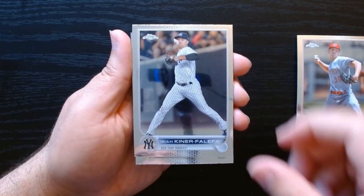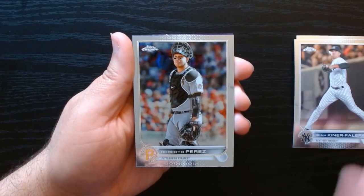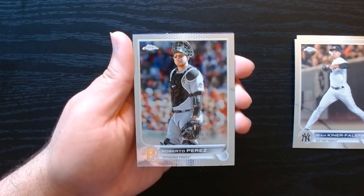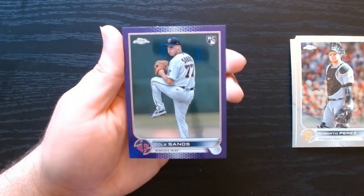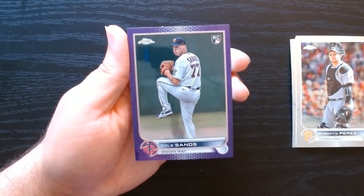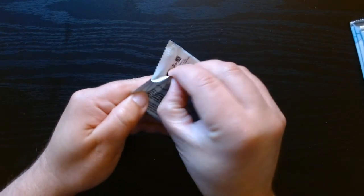Tyler Modley — I never know how to pronounce his name — Keener Kalefa, Roberto Perez, they're looking into the distance, and the purple is Cole Sands, a rookie. We'll take it.